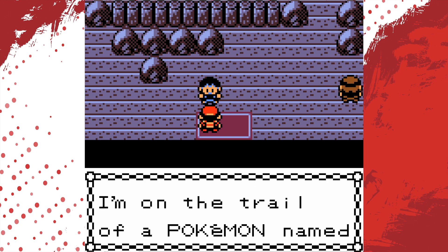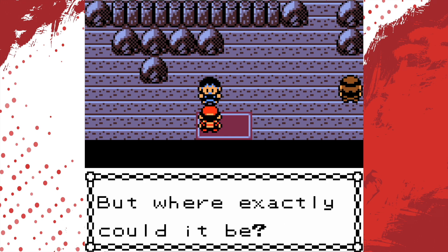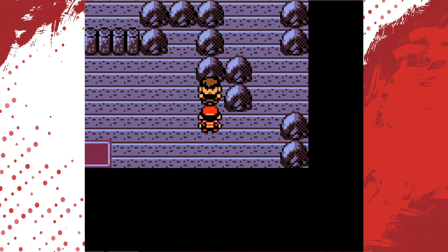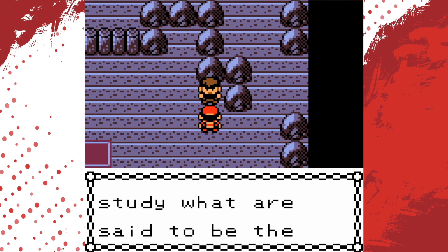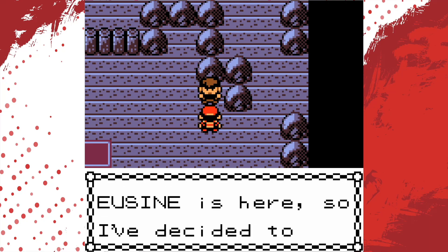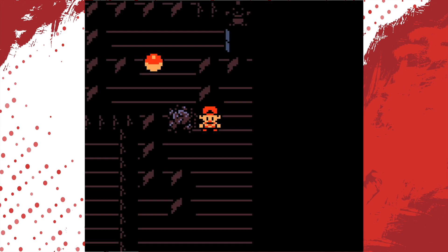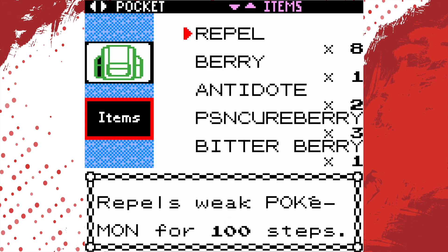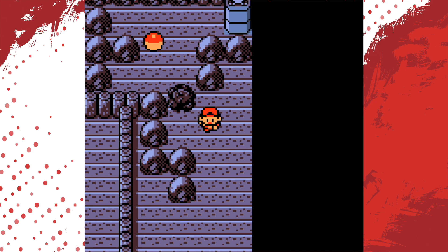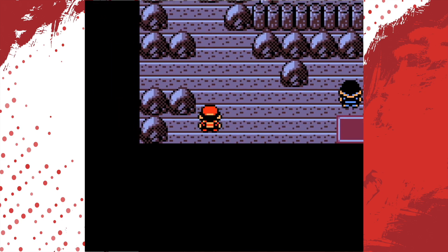A guy named Yusen introduces himself — he's on the trail of a Pokemon named Suicune. He heard rumors that Suicune is in the burned tower, so he came to look. Ecruteak's gym leader, Morty, has to study what are said to be the legendary Pokemon Suicune, Entei, and Raikou. Since Yusen is here, Morty has decided to investigate the tower with him. I feel like it's a waste, but we're going to use one of our repels.